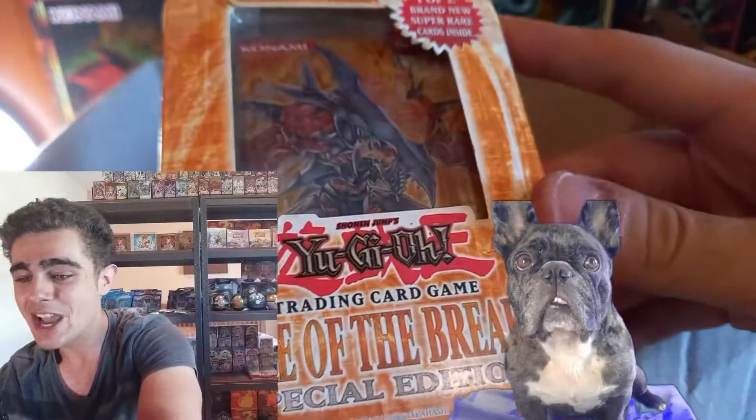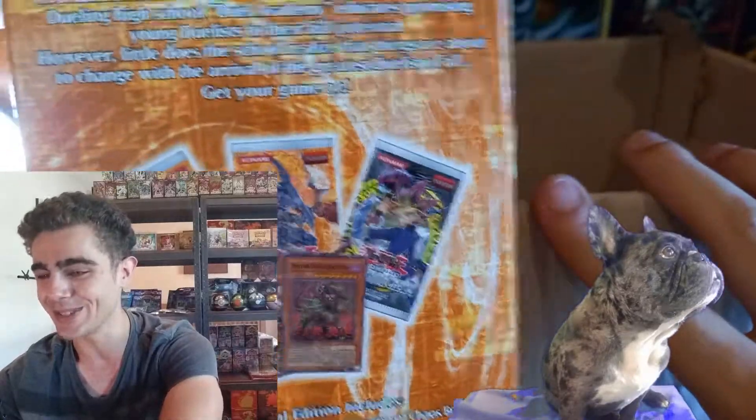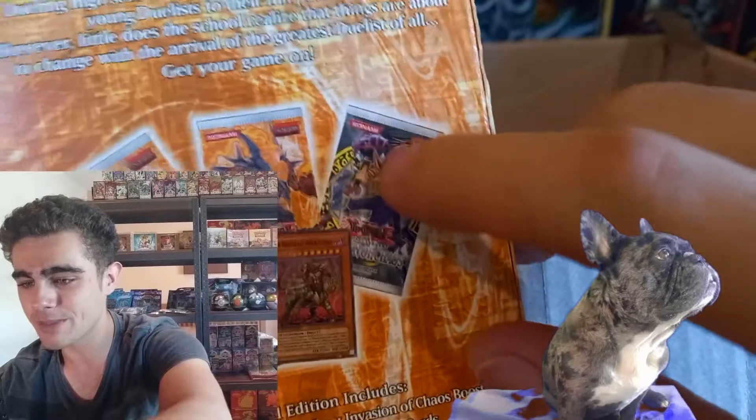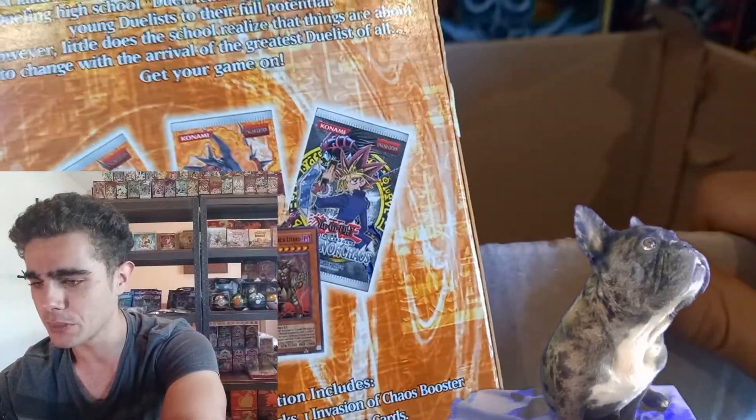We got another epic special edition from my King of Games Broski — one Force of the Breaker, but that box variant type, guys. I'm not too much of a fan of these box ones compared to the blister ones, as those blisters do look super nice. But still gotta love these box ones — them two Force of the Breaker packs, the Invasion of Chaos, and them two promos, the Winged Rhinos and the Phantom Beast Rock Lizards. We've already got a couple of openings of those — make sure you guys go check it out.